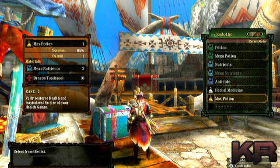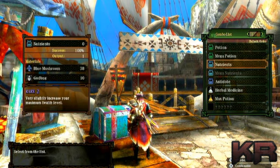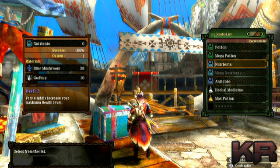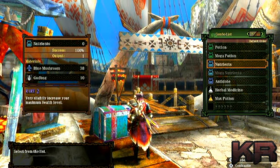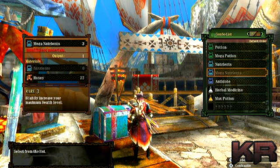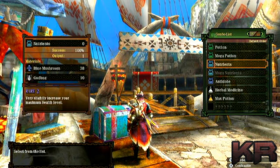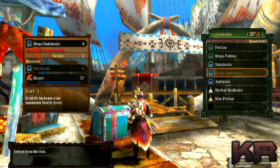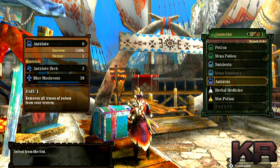First we're going to need a mega nutrients. To make that you need a nutrients, which is a blue mushroom and a god bug. God bugs are pretty easy to obtain — if you haven't seen that, go check my nutrients video, it will explain how to get the bugs. Skip ahead: make your nutrients, then add extra honey to get your mega nutrients.